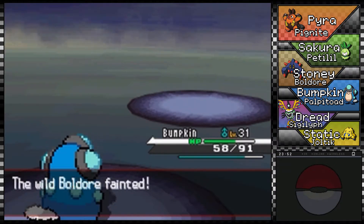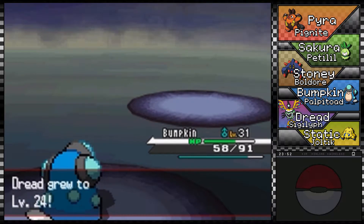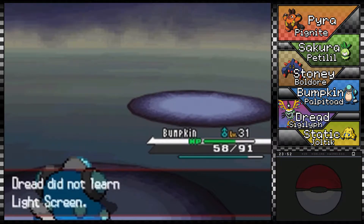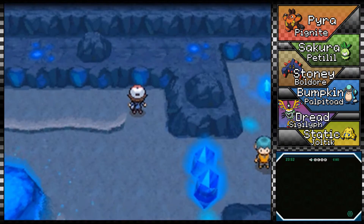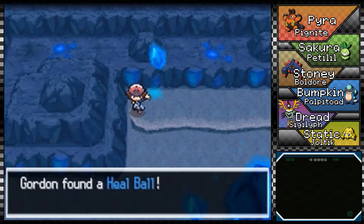Pumpkin, you're so close to leveling up, but since I'm focusing on other Pokémon you are getting the short end of that stick. Off screen, Dread did learn Air Cutter, so that was cool — that'll come in handy. Maybe. Probably won't.